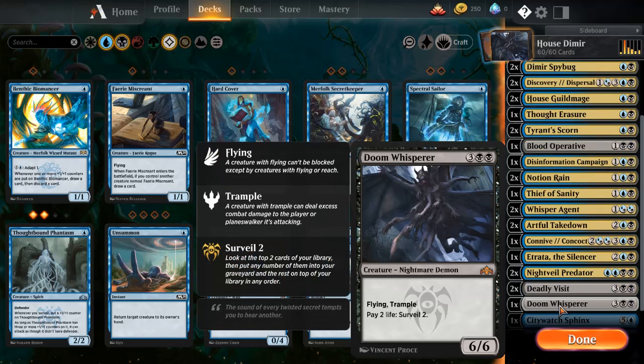Deadly Visit — destroy target creature, surveil two. And probably the most expensive card in the deck. So if you wanted to build this deck in real life, what's probably stopping you is this exact card. It's worth, I think, between the region of 20 and 30 quid. It has Flying and Trample, and you can pay two life to surveil two. This is basically a free surveil every turn as long as you have sufficient life. Paying five mana for a 6/6 with Flying and Trample is good enough, but the fact that you can just continuously surveil is just ridiculous.